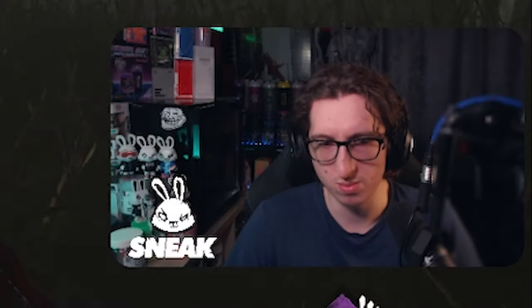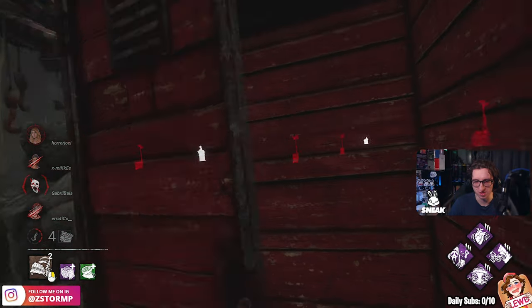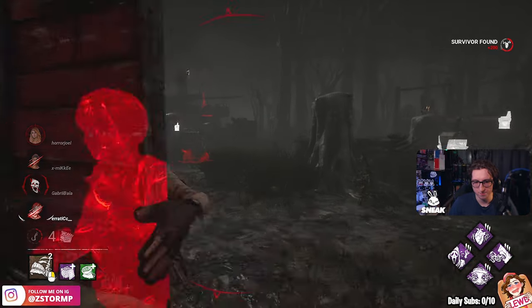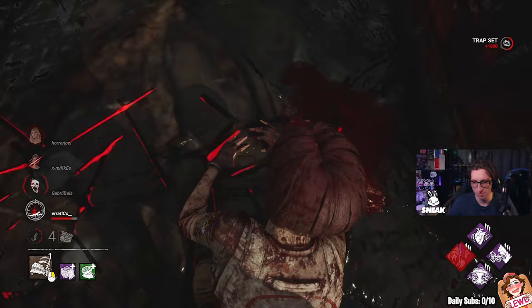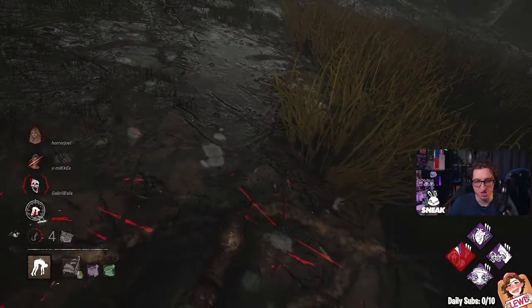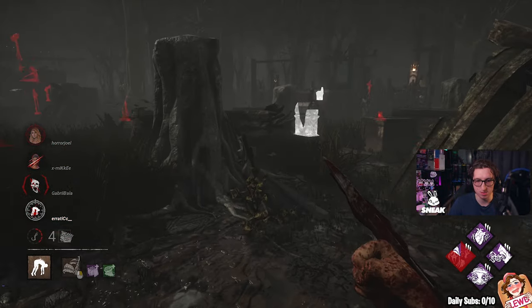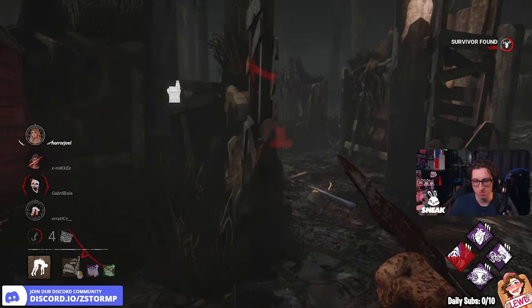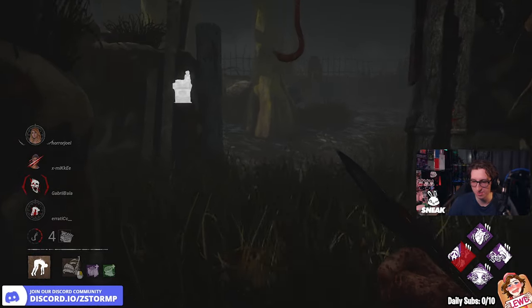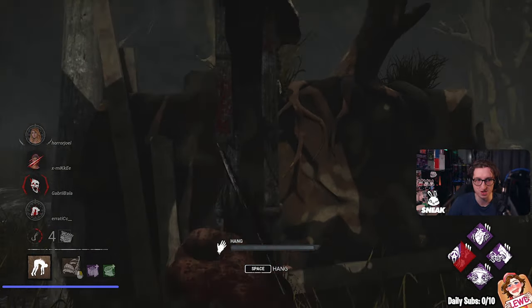What the heck? What do you mean? Is it in the other locker? GGs by the way, well played. There's someone at the side of me on the box. If you see three toolboxes, what am I supposed to do? I'm putting pressure on to keep everyone off the generators.